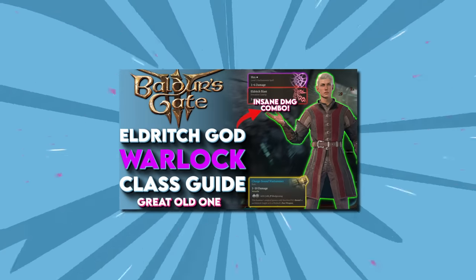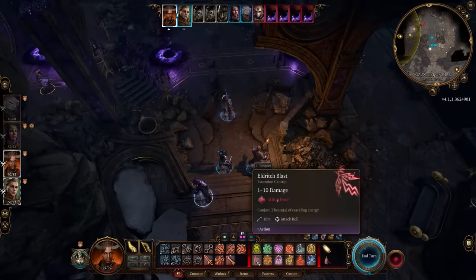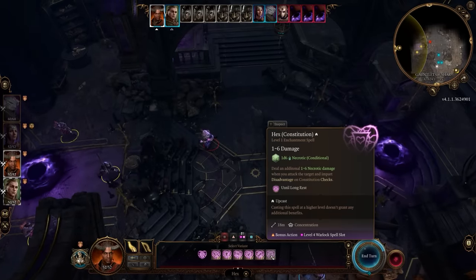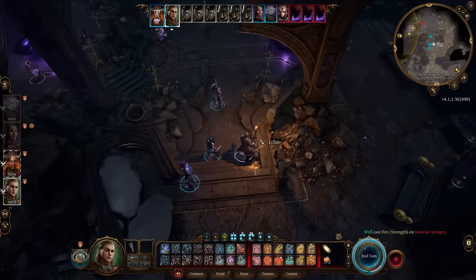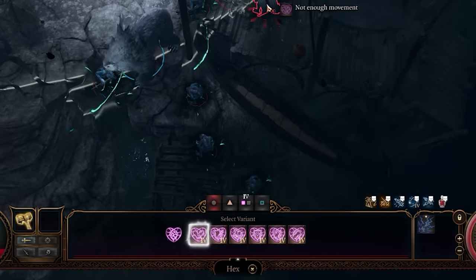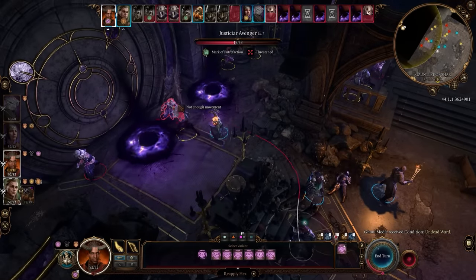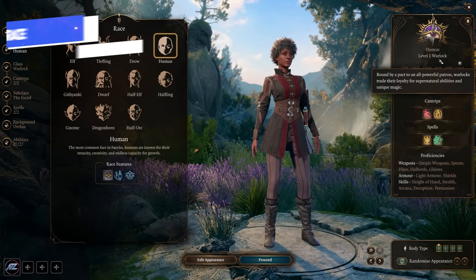The warlock is a different type of caster compared to wizard or sorcerer — more of a battle mage archetype. You have light armor and simple weapon proficiency, unlike most casters, giving you flexibility. Your primary spellcasting modifier is charisma, making you a great talker in conversations. A key difference is warlock spell slots: you have significantly fewer of them, but they refresh on a short rest rather than a long rest, meaning you can still have fresh spell slots in each encounter as you take short rests.